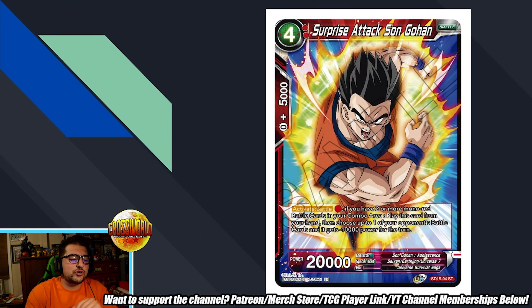Next we have Surprise Attack Gohan — a four-drop 20k. Activate battle for a red: if you have two or more mono red battle cards in your combo area, play this card from your hand, then choose up to one of your opponent's battle cards and it gets minus 10,000 power for the turn. I love this card. I don't think it'll be amazing in the Vegeta starter deck, but I think it'll be incredible in the upcoming red Gohan deck — that archetype gets rewarded for comboing cards, and this is essentially like an arrival that isn't multicolor.